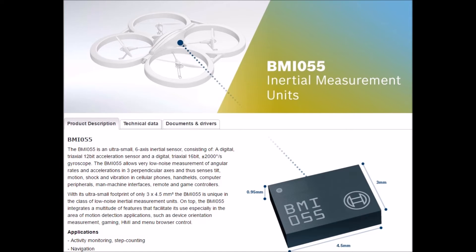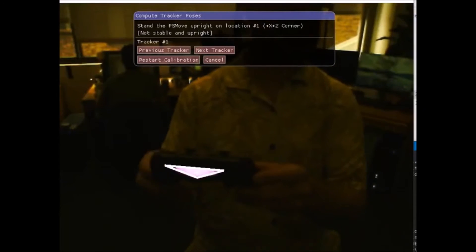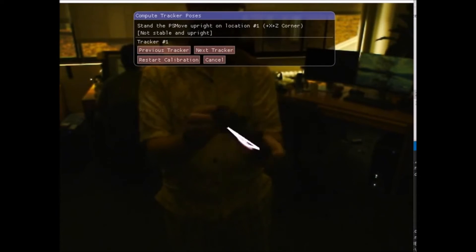The DualShock 4's accelerometer and gyroscope are actually both better than those in the PS Move controller. But without the magnetometer, you need a way to fight drift. Now, because the tracking shape of the DualShock 4 has a nice planar geometry that's not symmetrical, it's actually possible to get an orientation of the controller optically, and you can use this if you have a good view of the light bar.